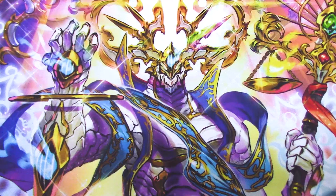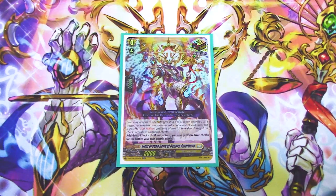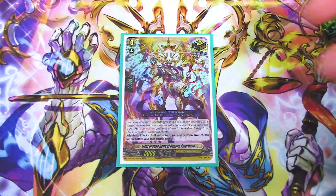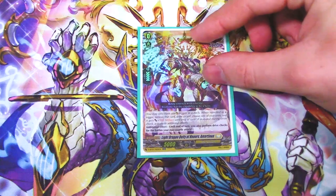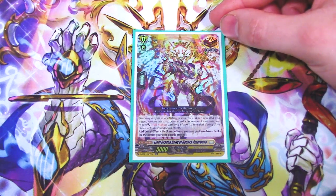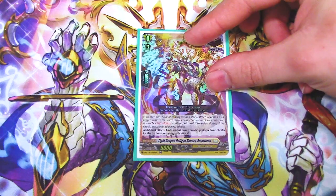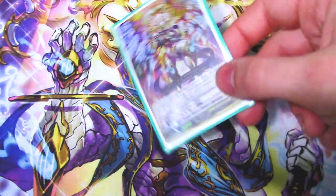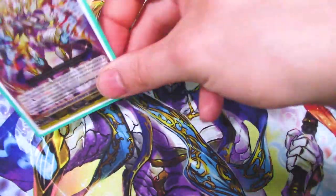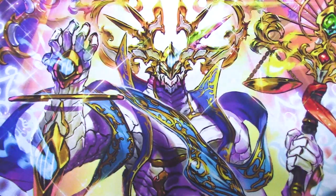For trigger units, starting with the over trigger — Light Dragon Deity of Honors, Arriathnoa. When revealed, you remove it, draw a card, choose one of your units and it gets 100 million power. If revealed during a drive check, the additional effect is that until the end of your turn, your rear guards also perform drive checks. Since the deck runs grade three front rows, over triggering while swinging with the vanguard means your front-row grade threes get twin drive — really powerful.